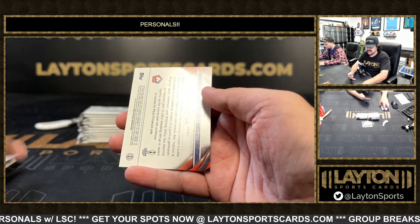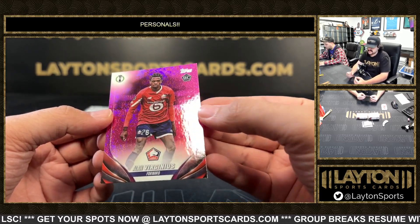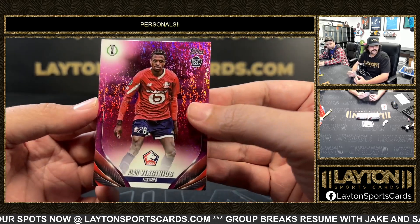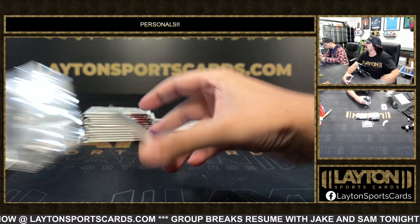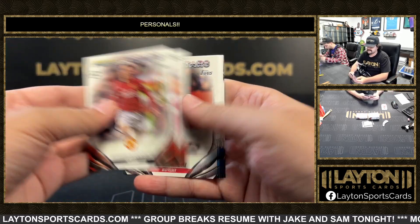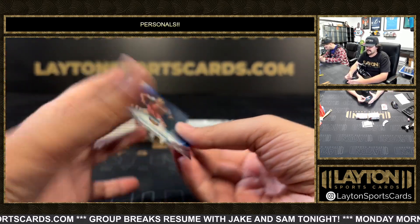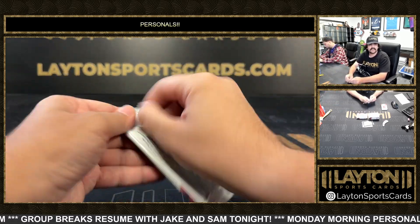Mo Salah, and this will be Alan Virginius on the rookie - Virginius rookie pink. We got a Lucas Paqueta on the blue for West Ham, Paqueta numbered to 275.